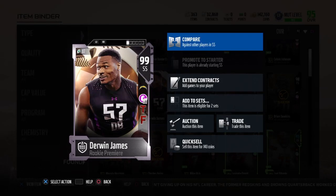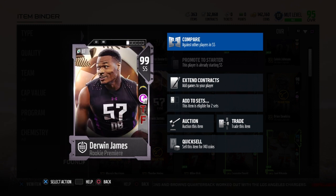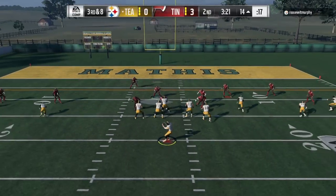What's up guys, this time we got the rookie premier Derwin James with tip drill and physical front chemistry. You don't need chemistries with these rookie premier players. Look at that — 99 hit power and pursuit, 98 zone, 96 speed, 99 acceleration, and also 86 catch.